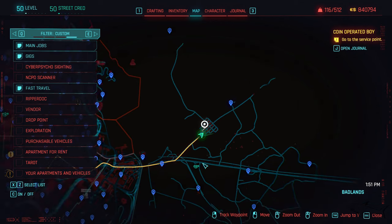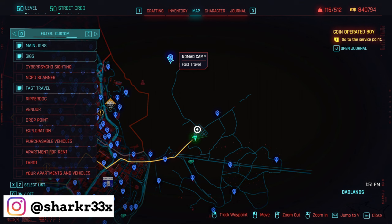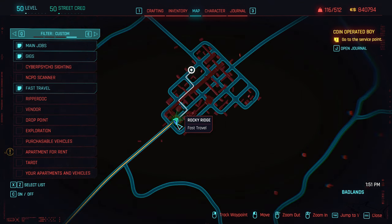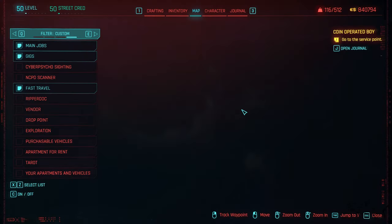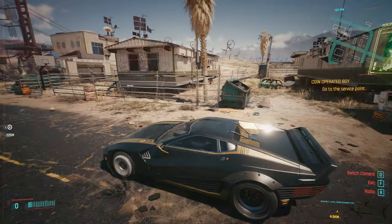We are in the Badlands on the right side of the map, so just go to the right side. You won't have a lot of fast travel locations there. The easiest one to use will be Rocky Ridge. I'll advise you for this one — you'll need to have some technical abilities, I think five, but we'll see. Go to Rocky Ridge and then set your waypoint on the map right here.